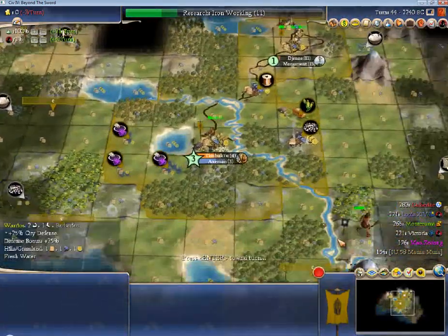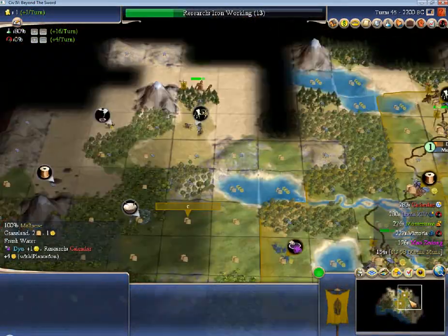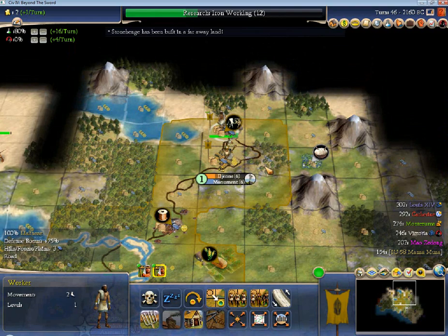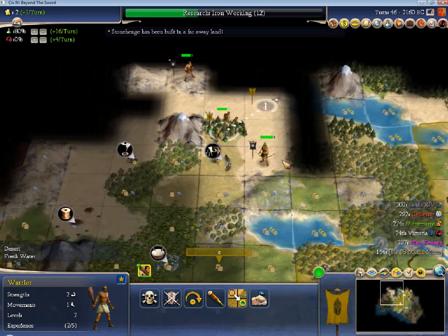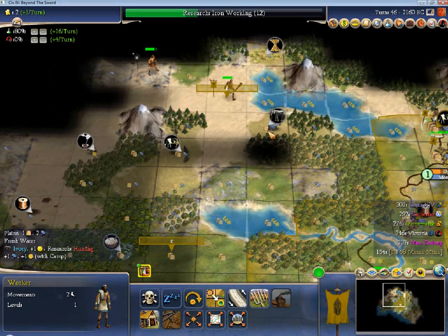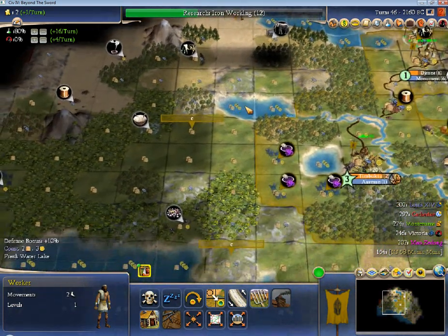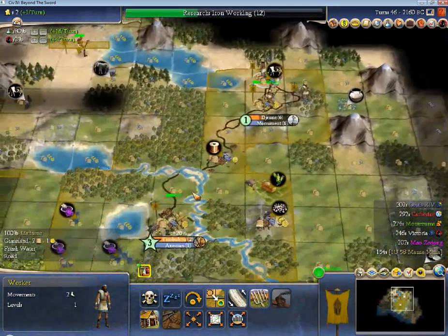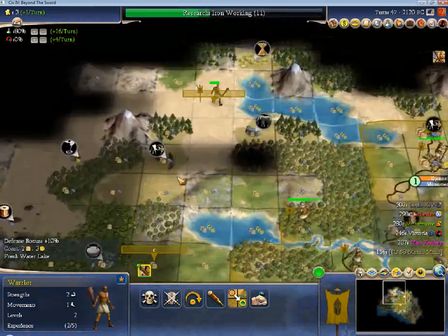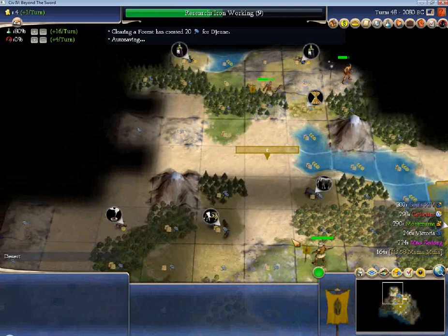I probably want one of these two cities next, and then there. I'm not sure I can beat Vicky there — she'll probably go for the ivory first. I'm probably going to start chopping out some workers very shortly, but I do want some barb defense first. And let's just chop into this. This will take a little longer to develop, but settling there would give me another happiness resource, combined with fresh water and a decent amount of productive stuff. Tundra's up there, and now I've got the monument chopped out.